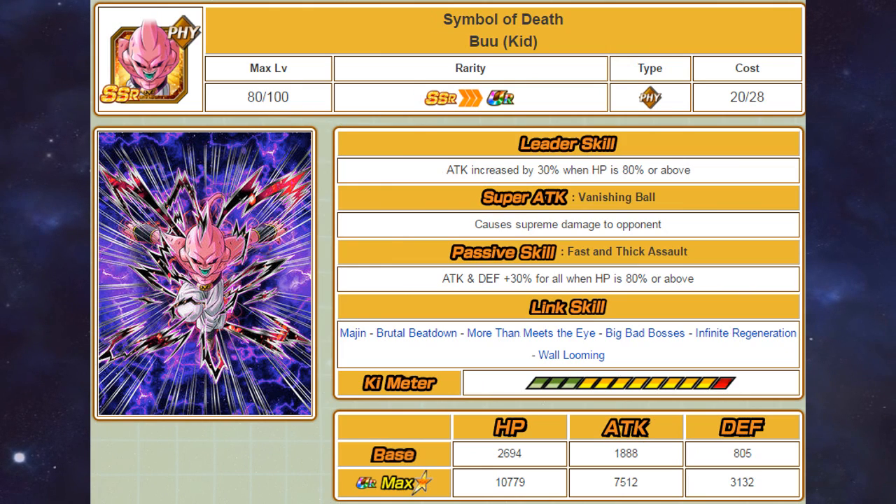Moving onto the physical Kid Boo: his leader skill gives a 30% attack boost to all types when HP is 80% or above, he causes supreme damage, and gives a 30% attack and defensive boost when HP is 80% or above to all allies. His links are Margin, Brutal Beatdown, More Than Meets the Eye, Big Bad Bosses, Infinite Regeneration, and Wall Looming. His stats are superior to the agility Kid Boo — he has a much higher defensive stat, though his attack stat is slightly lower.